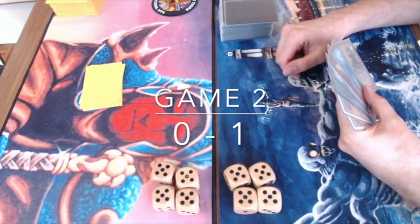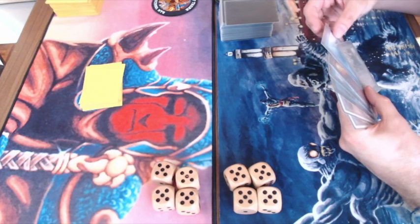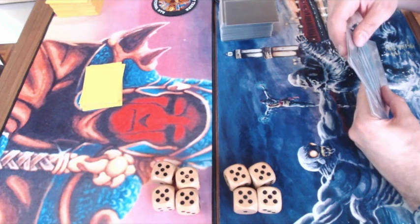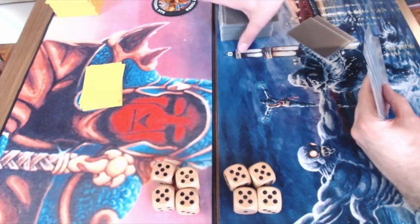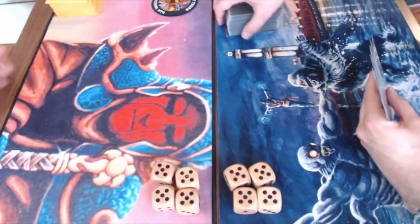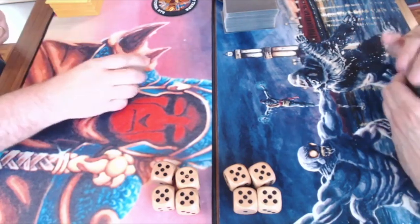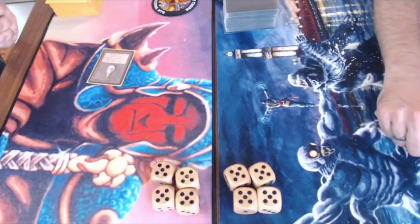Game two is about to start with the Robots player — the yellow sleeves — who is on play after losing game one. The Counter-Burn player on the right has taken a second mulligan. They're playing the London mulligan rule: draw seven and put two on the bottom because he mulliganed twice, so only five cards in hand in the end. Mox Pearl hits the table — the game has started.